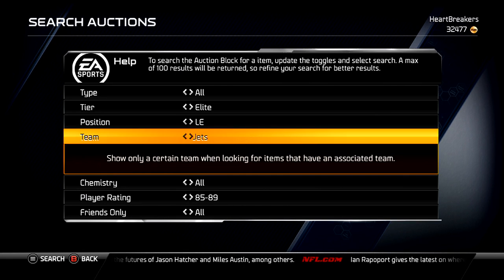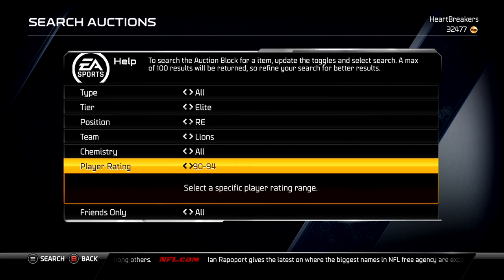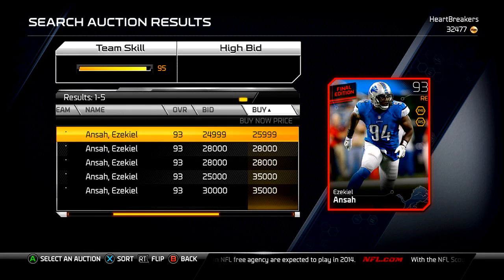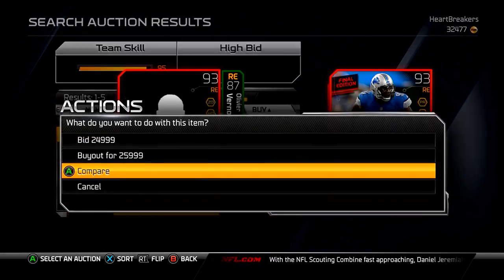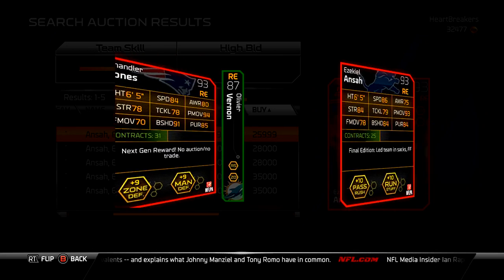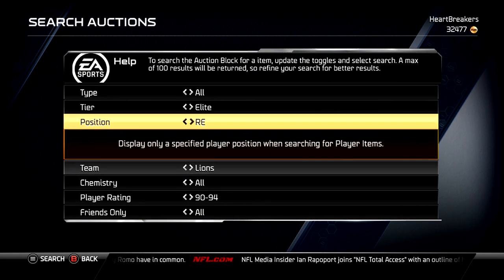Next we've got Ezekiel Ansah, right end for the Lions, and he's a 93 overall. He's going for 26k, which is a lot. He's got a pretty good power move, which is his strong suit opposed to his finesse, but he still has a decent finesse, a decent block shed, decent pursuit, decent speed, decent awareness. He's just a decent card — not going to blow you away, like my next-gen Chandler Jones, but he's going to play good, contain, and do his job pretty much.